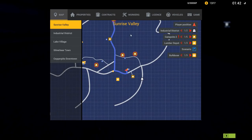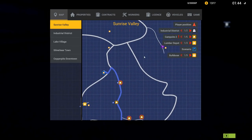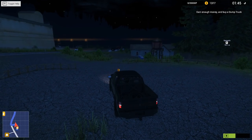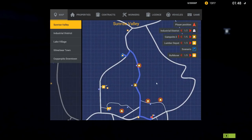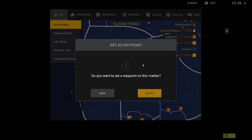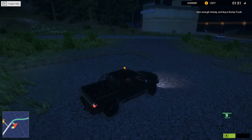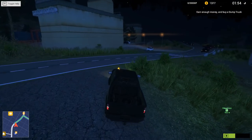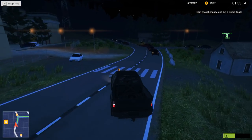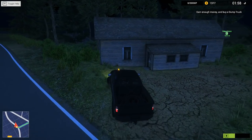Let's go and find - is there anything else on this map that we haven't seen yet? Dump truck - oh, what is it saying particularly to do? Earned enough money and buy a dump truck. So how much do we need for the dump truck? There it is. Let's go and have a look. Which way do we need to go? We need to go this way. Let's spin it around. Let's head over here. Oh, there's traffic. Oh, my goodness. Who would leave one of those in the middle of the road?